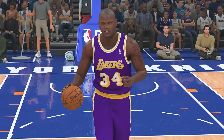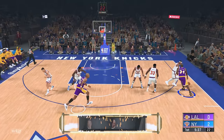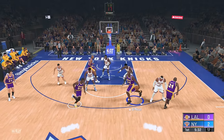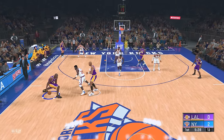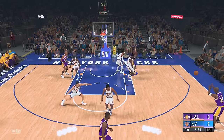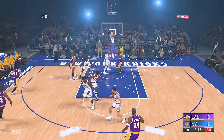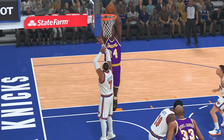Next we got NBA 2K20 and Shaq remains a 98 overall with a 98 dunk rating. Let's see if we can get a dunk with Shaq against the all-time Knicks — they've got some defense. I just cannot get past them. Come on Shaq, all we need is a solid screen — let me go around right here. We're getting double teamed — come on Shaq, make him jump! And there's the dunk from Shaq — we actually dunked on Carmelo Anthony right there!